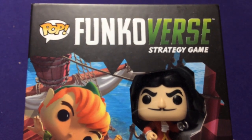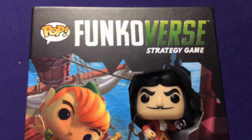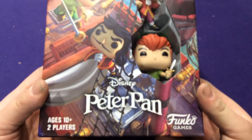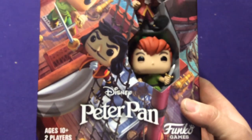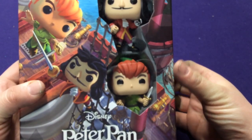Hey everyone, it's Jason. Welcome to another unboxing component video for Funkoverse. Today we're going to be exploring the world of Peter Pan. We have good old Captain Hook and Peter Pan himself.